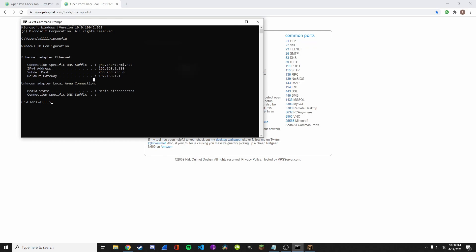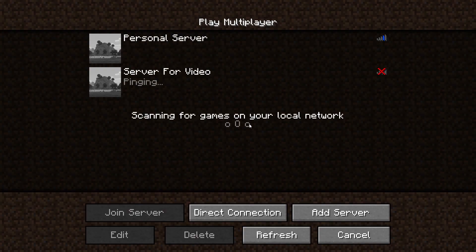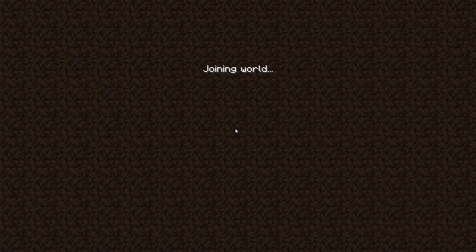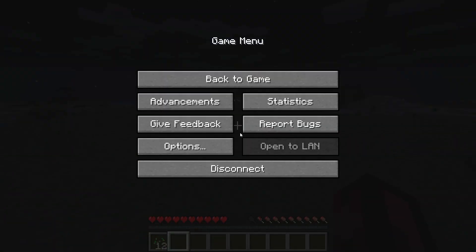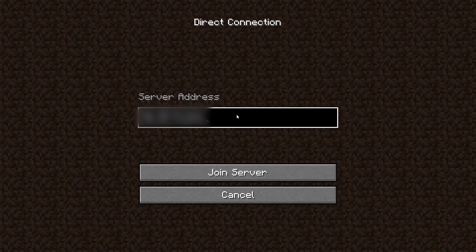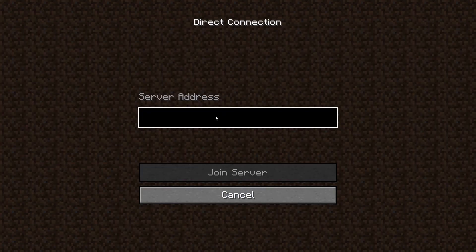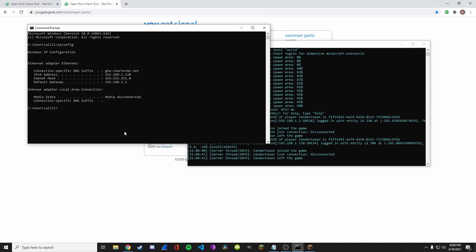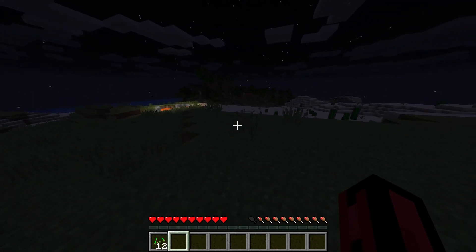Now my server's up and my port is open. You know it works because if you join directly from your public IP, then you know your friends can join from your IP too. If you're hosting on your own computer you can also connect through your IPv4 address from ipconfig, or use something like Zero — it's a faster connection. Those options should all work.